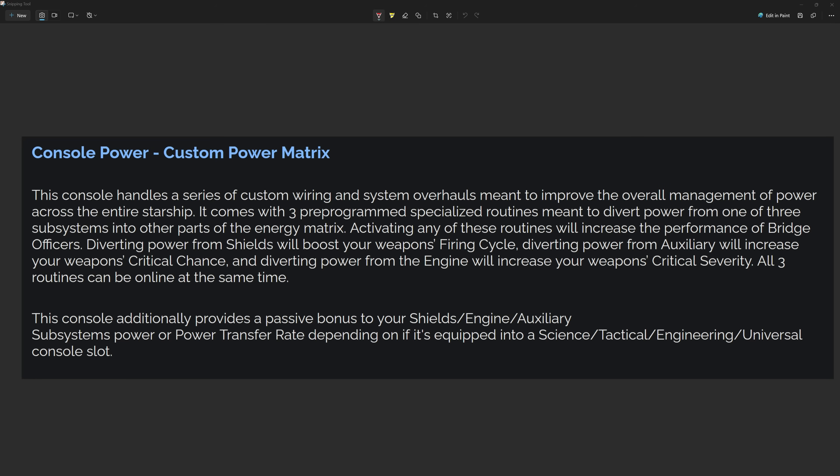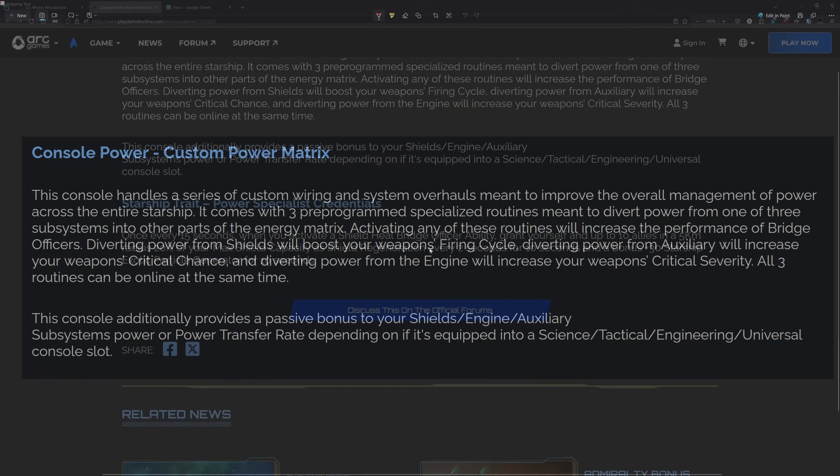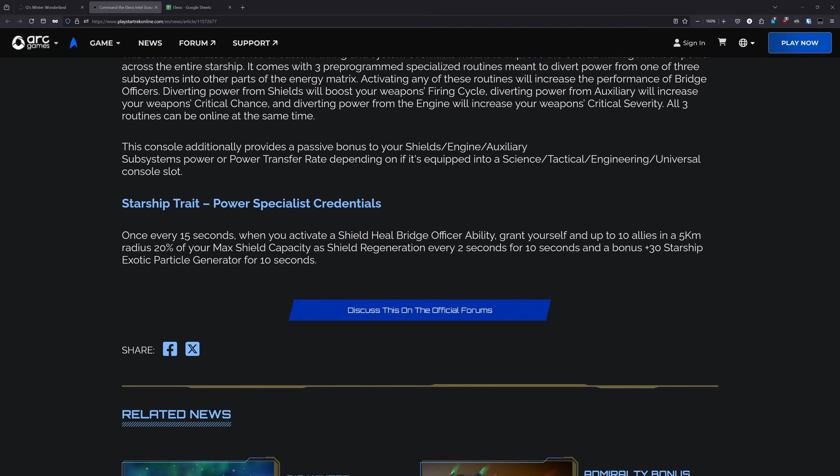So it's a really neat concept seeing it change depending on what slot you have it in. Overall, I think the console is just a really neat concept. We're going to have to wait and see what the numbers are, but if this isn't taking too much power and the buff from it is substantial enough, this is easily a console that you could see becoming a staple on many builds. And for the starship trait, this is Power Specialist Credentials. Once every 15 seconds, when you activate a shield heal bridge officer ability, grant yourself and up to 10 allies in a 5km radius 20% of your max shield capacity, a shield regeneration every 2 seconds for 10 seconds, and a bonus plus 30 starship exotic particle gen for 10 seconds. This is a shield trait — I don't know how effective this one's going to be. This probably won't be relevant to most of you.